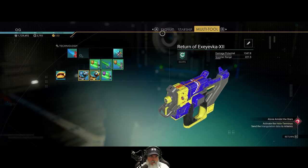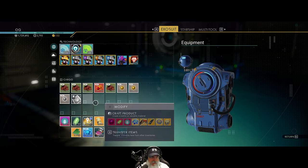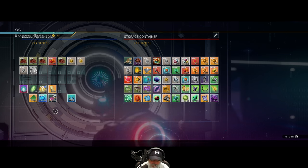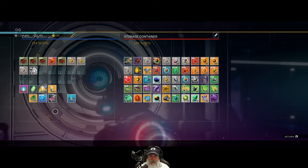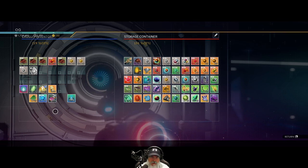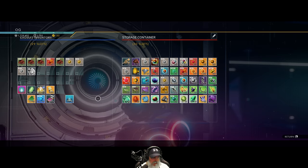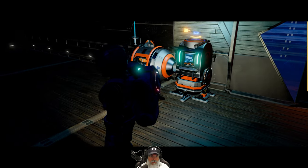We're going to store that scatter blaster blueprint until we get a scatter blaster. We also need to get the next storage upgrade. I've heard that if you get a freighter you basically unlock all the storage units - I'm not sure if that's new or if I'm remembering wrong - but as you can see we're out of room, so we need more storage bins sorted out.